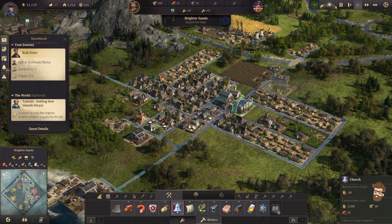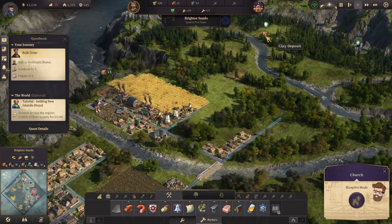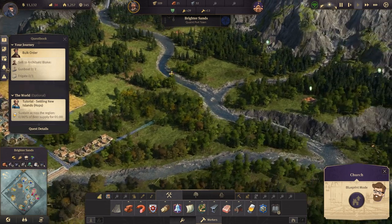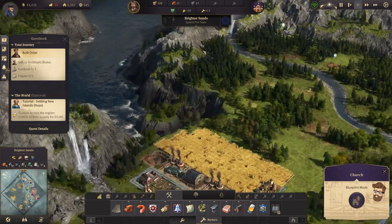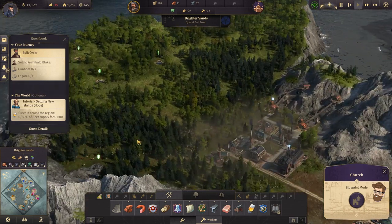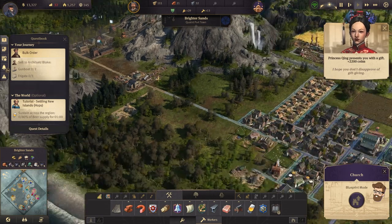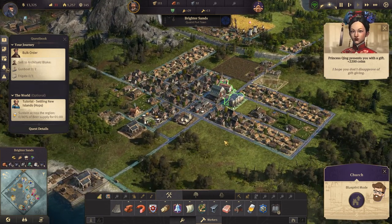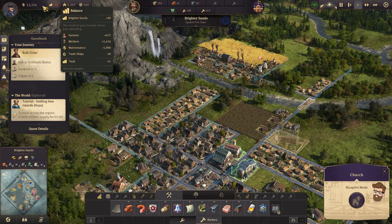I'm short on bricks for it, but I am going to plan that out. So once I do get the bricks, I'll be able to expand it. There's another clay deposit up here I want to utilize, also over here. I do think it may be time to further expand my reach. I need to make sure I'm getting this number into the positive sooner rather than later. I've got a lot of workers — my maintenance is quite high right now.